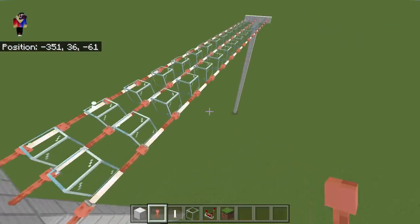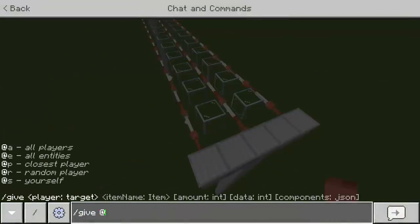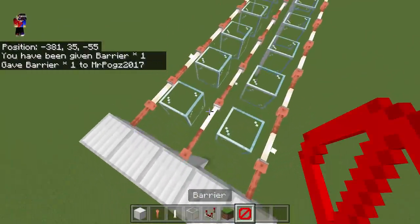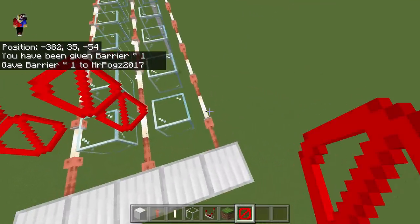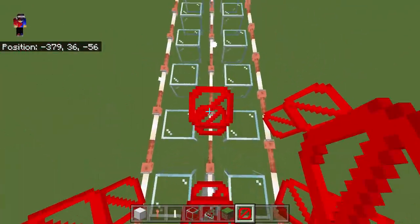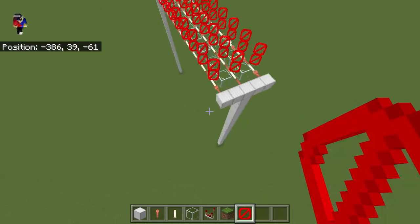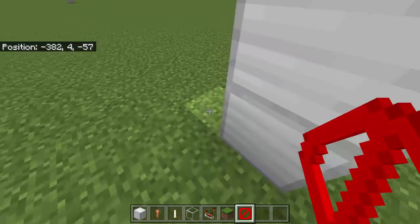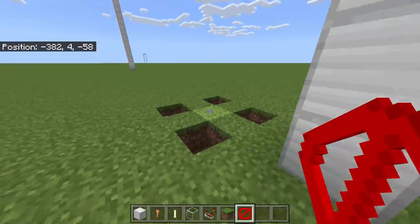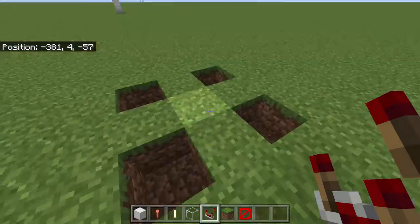There we go — you will end up with something like this. Next we need to use the barrier block. To get it, type '/give @p barrier', just like that. What we're going to do is put barrier blocks on top of each end rod so that players cannot cheat. Then we need to go all the way down — the first block must be here and then here. Let's mark these holes where the glass blocks are located all the way up.